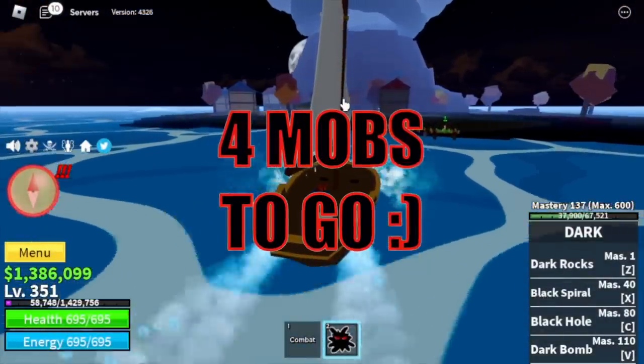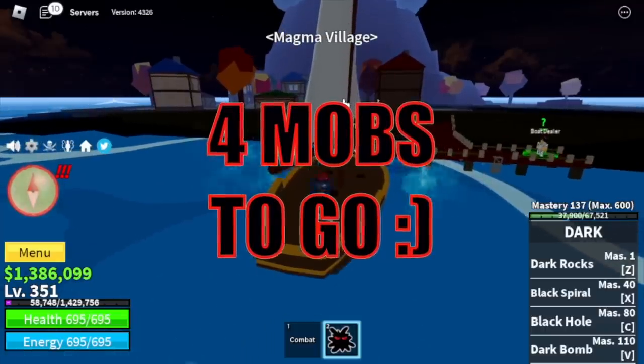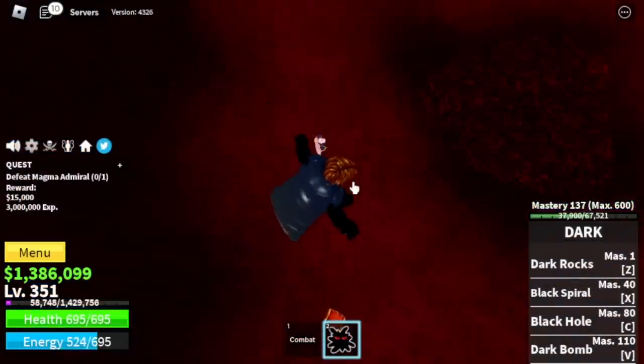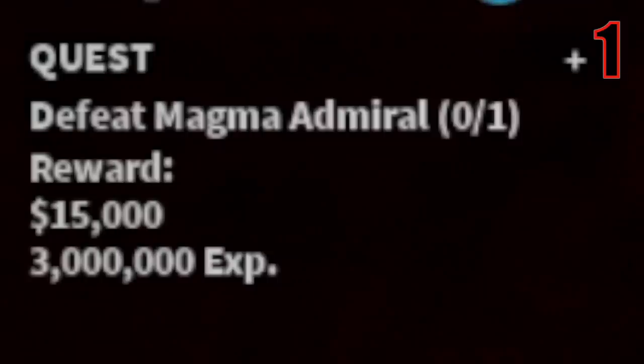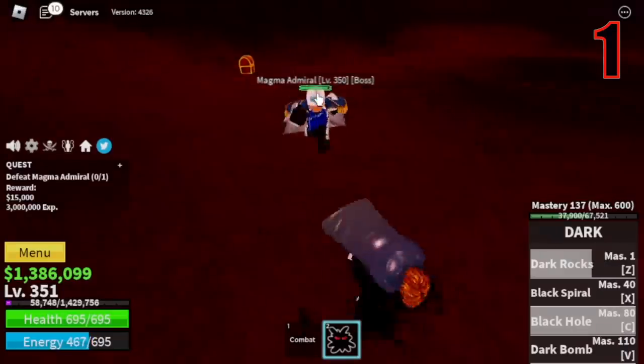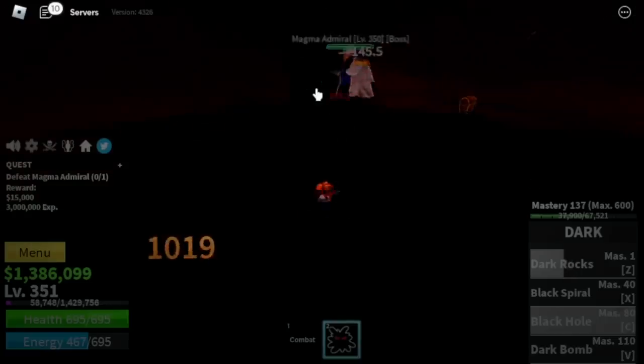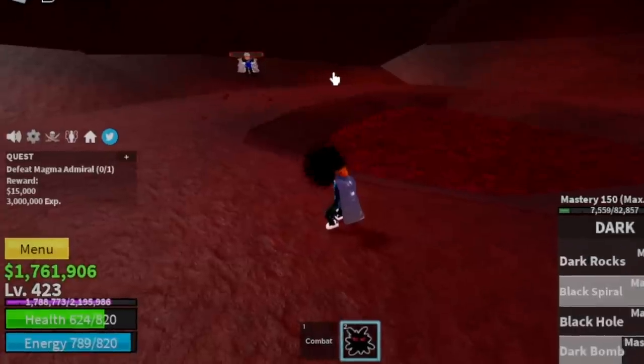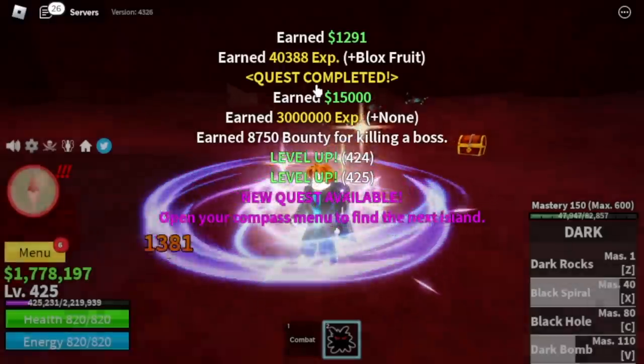Four mobs to go. Take note — four mobs to go. Next island, Magma Village. The first mob out of the four remaining mobs is the Magma Admiral. You're gonna start defeating him. This is like Blackbeard versus Kainu — I really hate those characters. We're gonna server hop until 425.